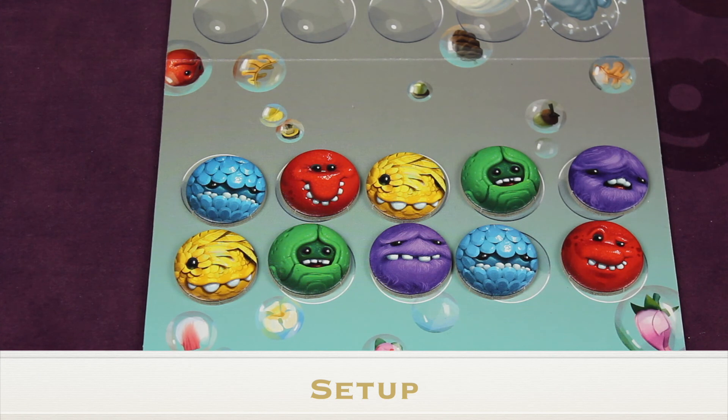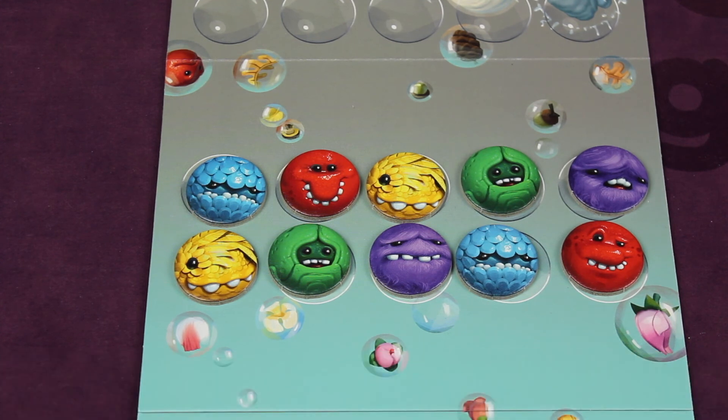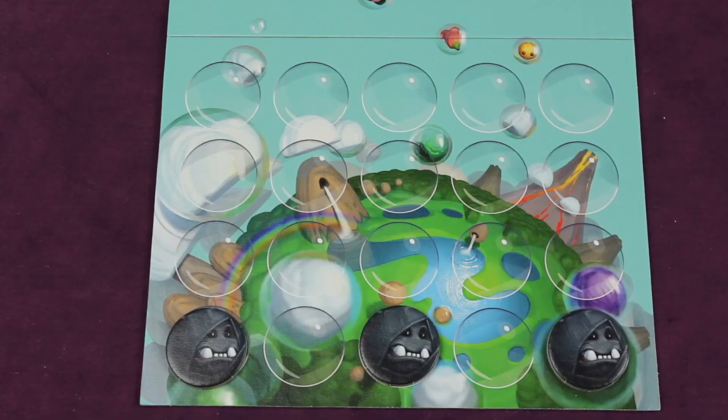To set up, place the board between both players — you can use either side. The middle region called the sky zone has two rows, and you'll fill it with the colored bubblies as shown. You can customize the layout, but there must be no black bubblies in the sky zone, and no two bubblies of the same color can be adjacent horizontally, vertically, or diagonally.